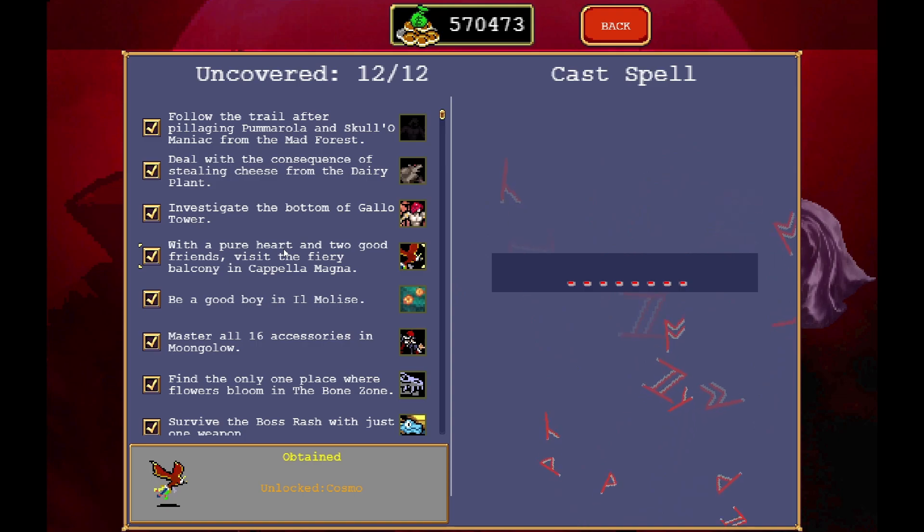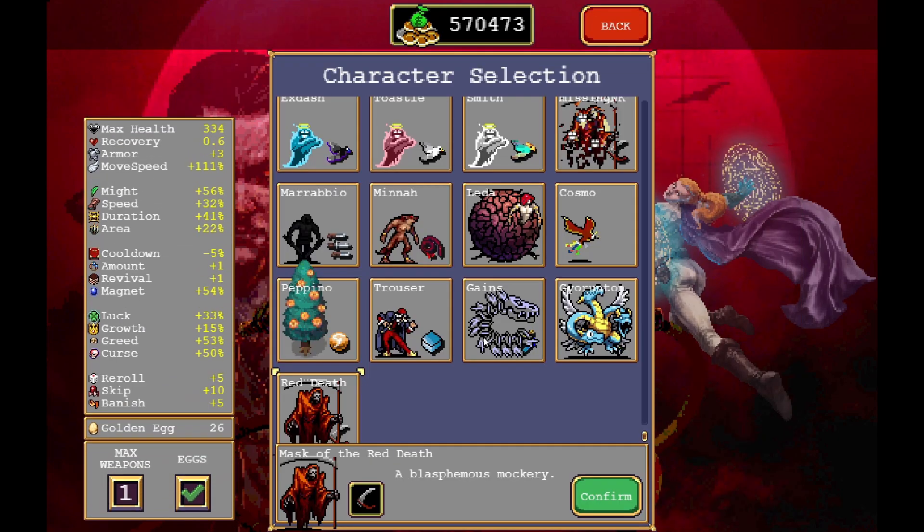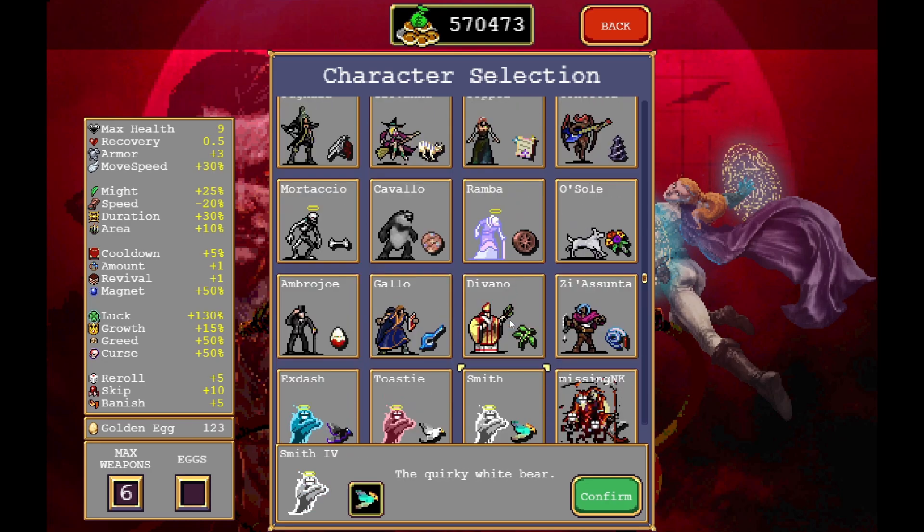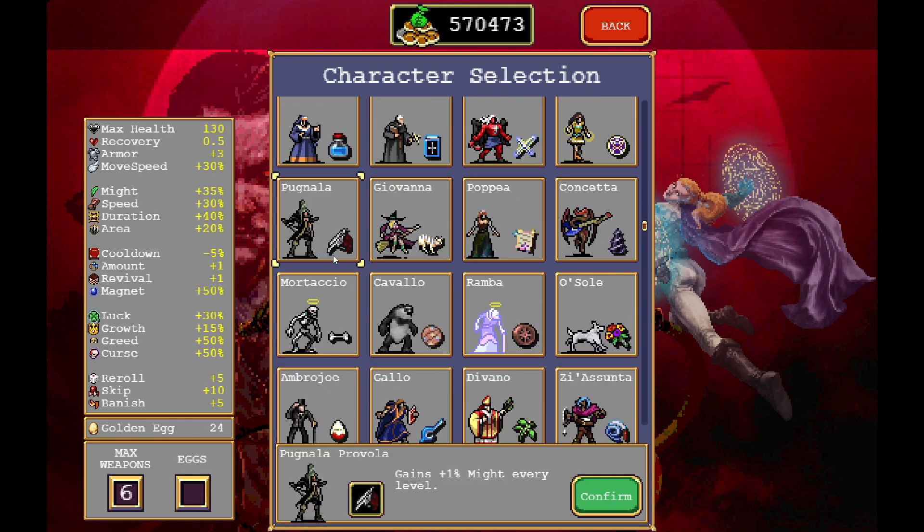Pure heart means no eggs, and the two good friends are the birds. A lot of people are saying grab Smithy and do it with Smithy — I tried this so many times, it does not work. Do not use any of the secret characters. I tried with Pagnala but it still didn't work. Osolomio works — that's how I unlocked it.